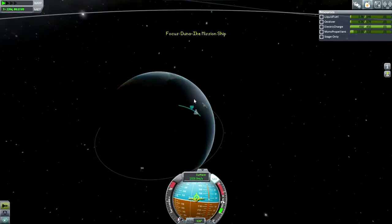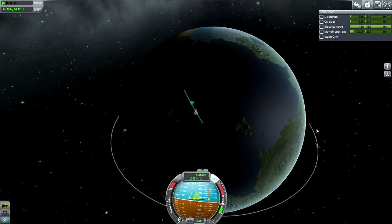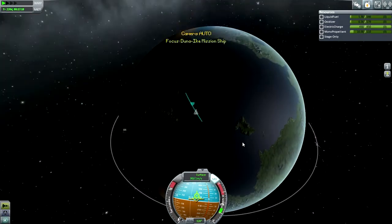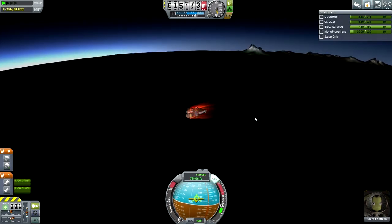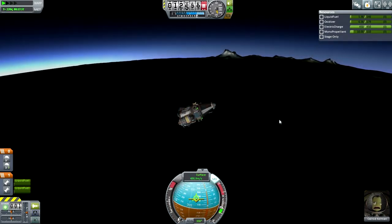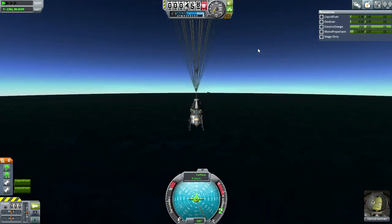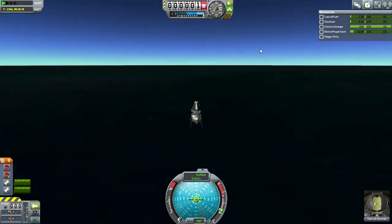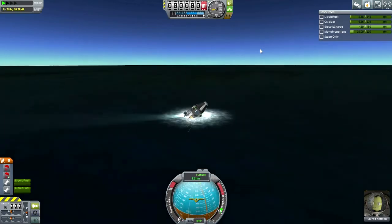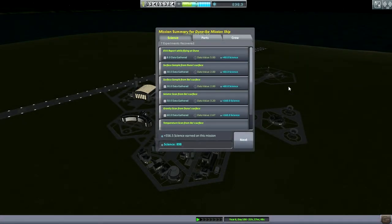Looks like we're landing in the middle of the ocean on the opposite side of the planet from where we want to be — well, about a quarter of the way. Everything's calmed down. 500 meters per second — parachutes, SAS off. Full parachute deployment confirmed. We are at 5.2 meters per second. Calrod Kerman is calm and we continue to the surface. There we go — flop successful. And recover. You've always got to make sure that the flop is successful, otherwise you didn't design it properly.